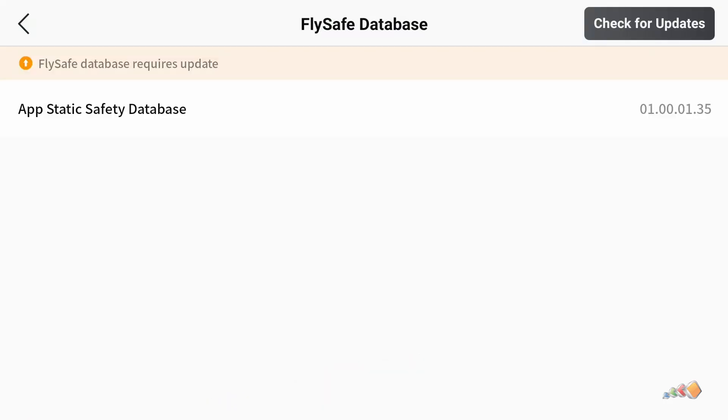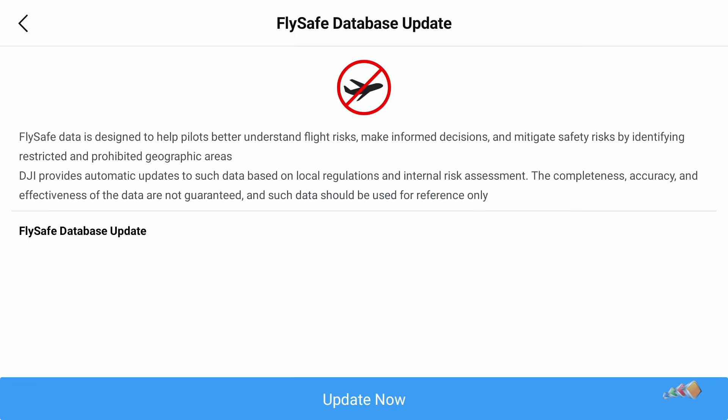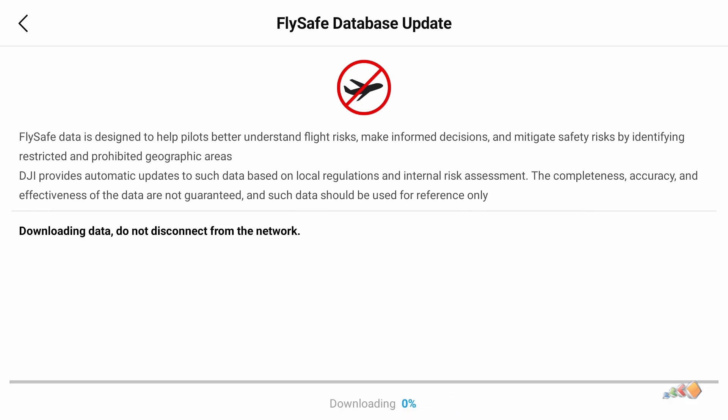Now click on the button that says 'check for updates' in the top right. If an update is required, you'll see this on the screen. Click on the update button and then click 'update now.' The updates will be downloaded and then you press OK when complete.